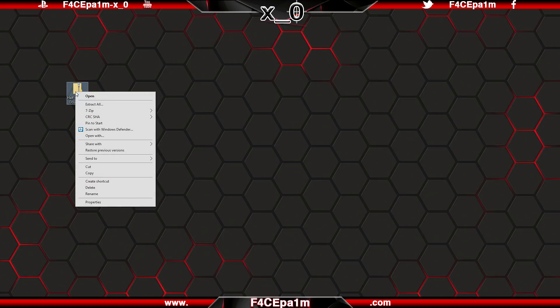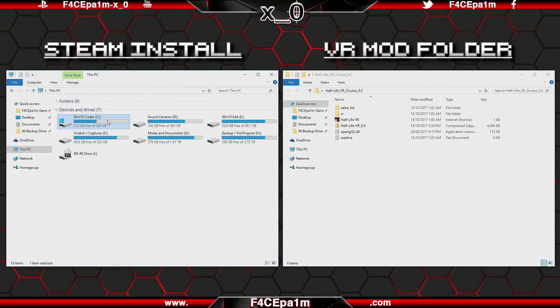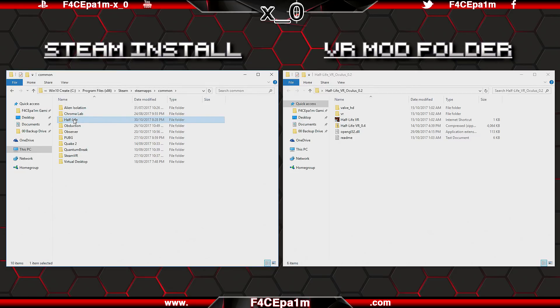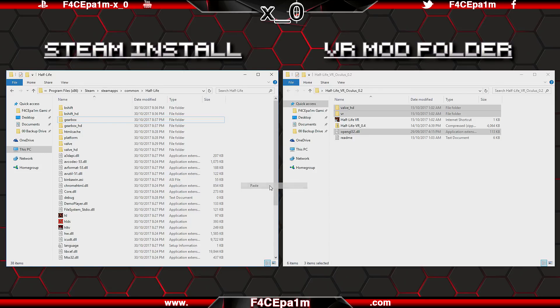Once the file has downloaded, extract the files to your desktop using WinZip or 7zip. Now go to your Steam Half Life install directory, which will be on whatever drive you have Steam installed on. Go to C Drive, Program Files x86, Steam, SteamApps, Common, and then open up the Half Life folder. In here you will find the game files, and if you have installed the DLCs, you'll see them here as well — Blue Shift and Opposing Force. Next, copy the Valve HD folder, the VR folder, and the OpenGL32.dll file from the Half Life mod folder you downloaded, and paste them into your Steam Half Life install folder.